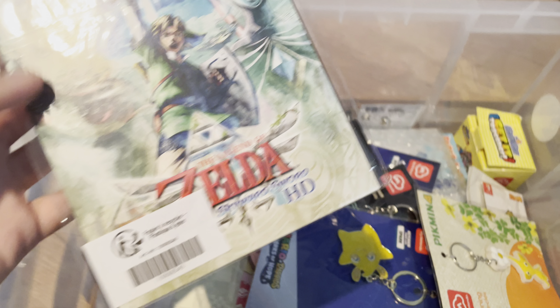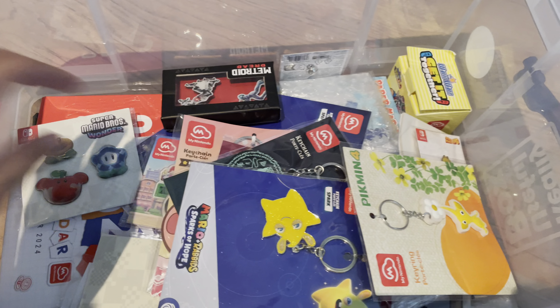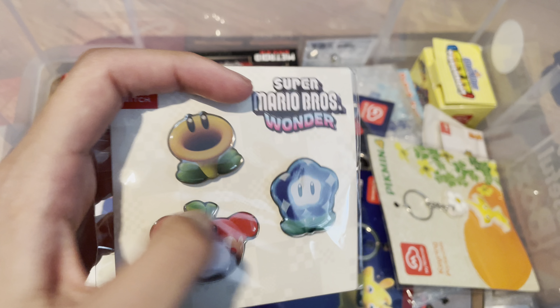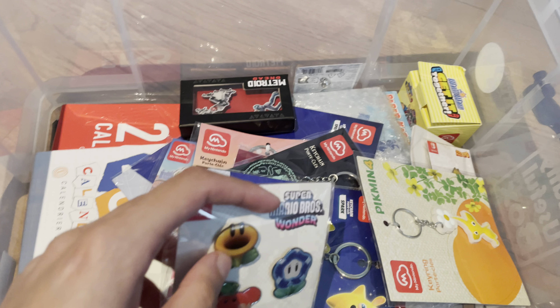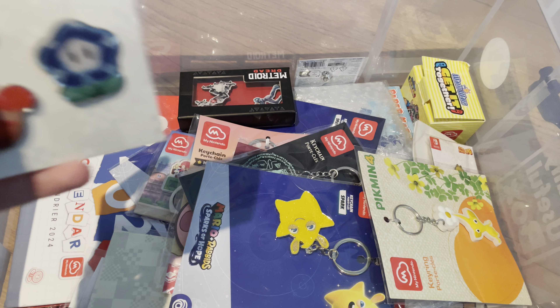These are Mario Wonder magnets — everyone thought they were stickers but they are actually fridge magnets. Our fridge is not magnetic though, so that's why they're still in the plastic wrap, but yeah they're pretty cool and pretty nifty.